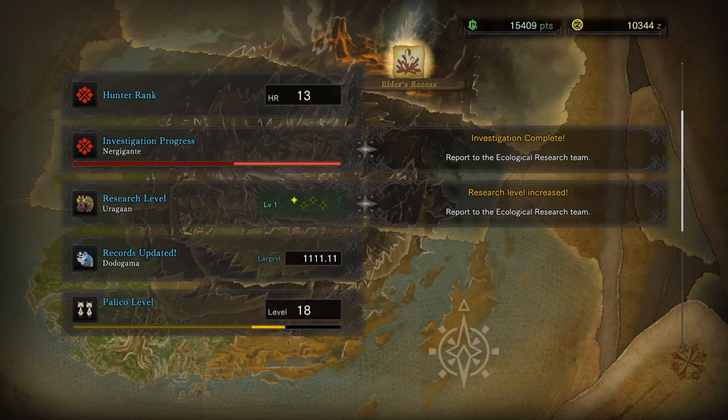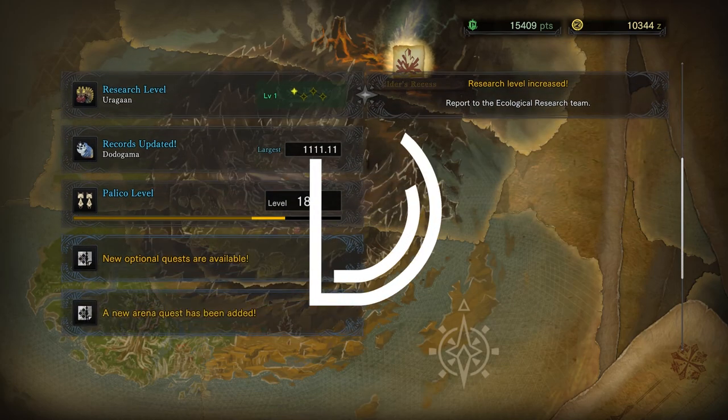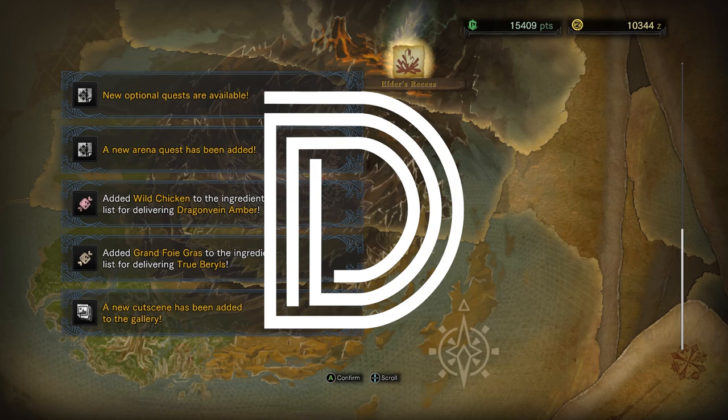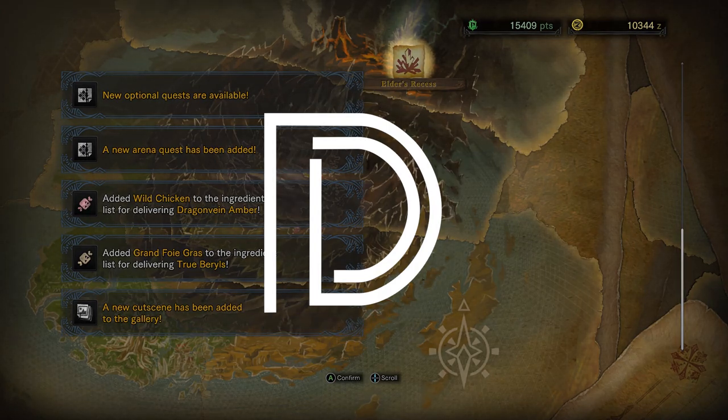So we've completed the investigation process for Nergigante. New optional quests are available. A new arena quest has been added — added Wild Chicken to the arena list. Added Grandfathery Grass. New cutscenes — all right.